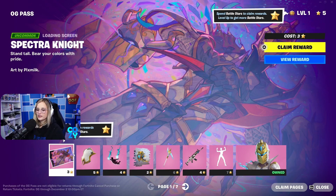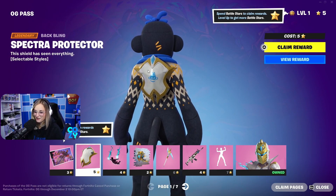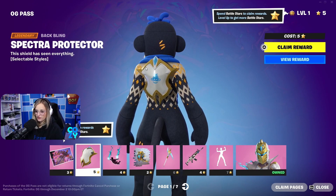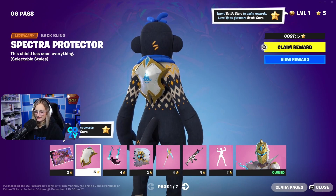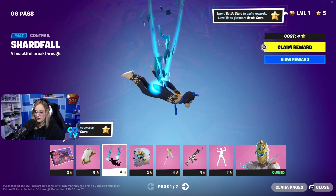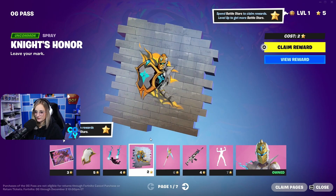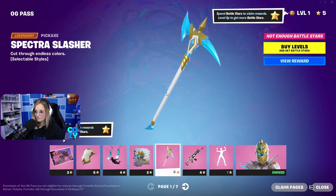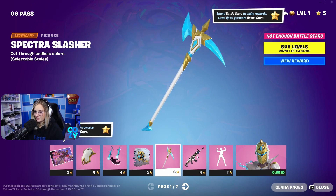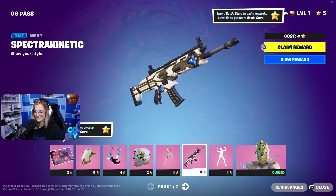We start off with a loading screen. Oh, that's so sick. Whatever that's called, you choose — it goes on the back of the shield. That's awesome. Contrail. I like that, actually — it's really clean. Spray. Pickaxe. That pickaxe is sweet. I love the colors. That's actually really awesome, too. Wrap.